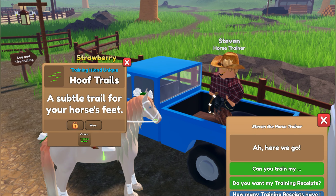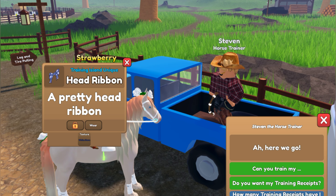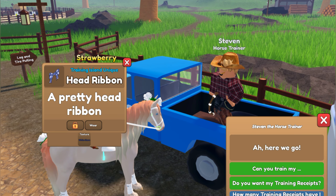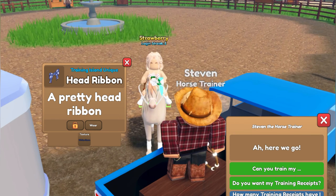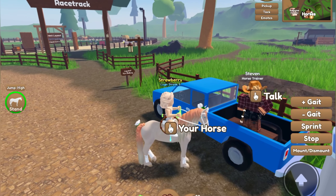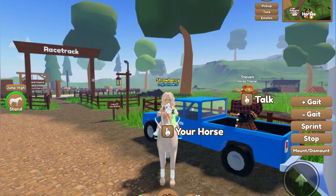Oh, we got hoof trails — I've never actually gotten hoof trails from the stable before! I told you I always get the White Stars accessories. I actually don't think I have the bow though — okay, I've completed the set! Are you kidding me, I just got this again. And last one — golden apples! So there you have it. Looks like I got some okay stuff from cashing in my training receipts. Thank you guys so much for watching this video and I'll see you in the next one — bye, peace!